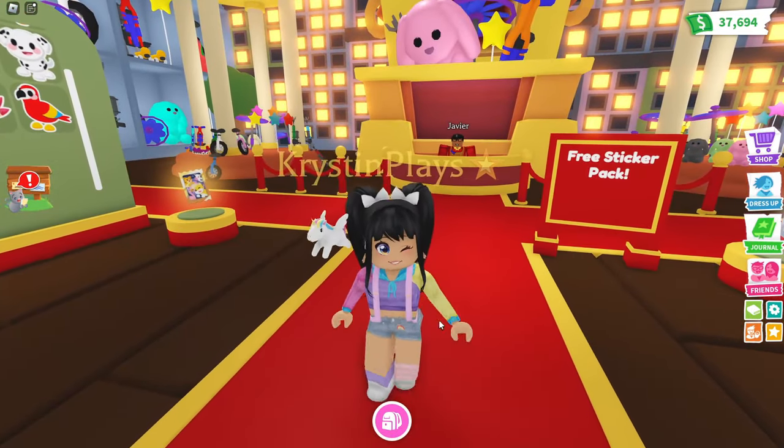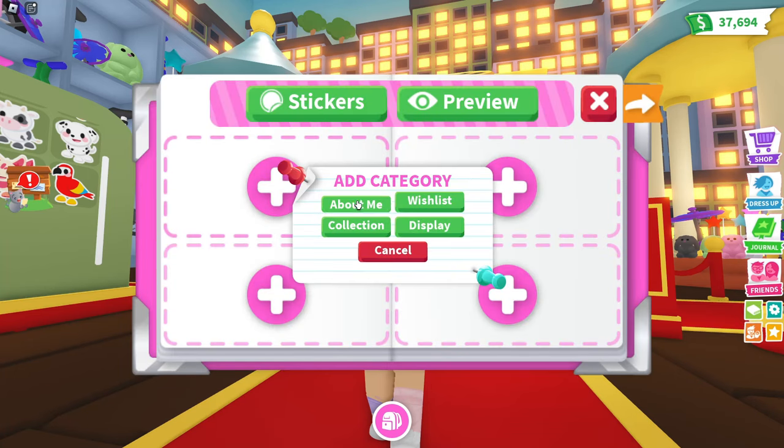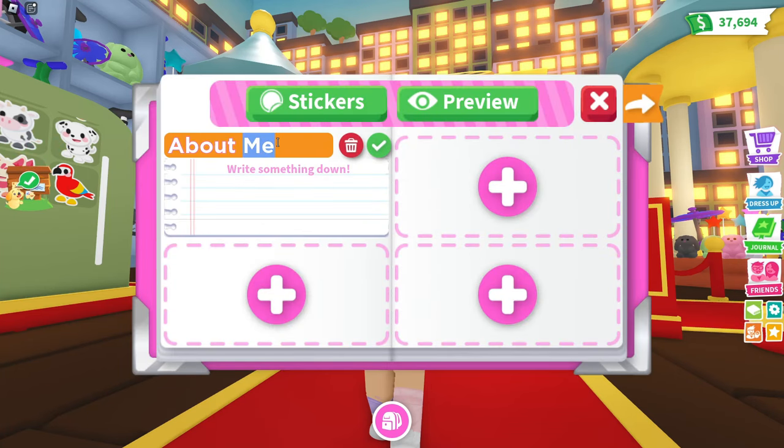So let's get started creating our very first profile. First, let's do about me. Can we change the color? No, just write something down. Oh my gosh — 'Excited first sticker book.'